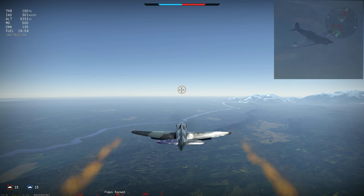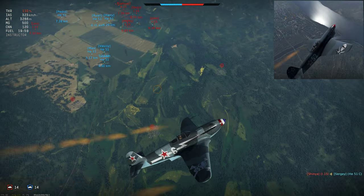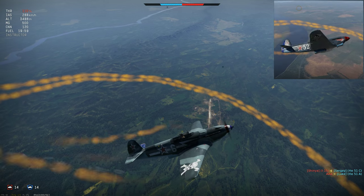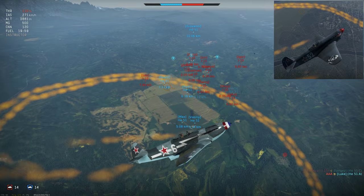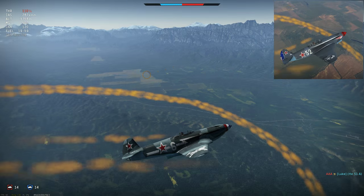Let's check out the rudder. Yak-9s have strong rudders, similar to those on the BF-109, but the Yak-3's is not quite as dominant. Certainly it's pretty good, but the 9T's pulling a much sharper and tighter turn here. As the speed drops below 260 km/h, the Yak-3 stops climbing as well — you can see its spiral begin to flatten out.